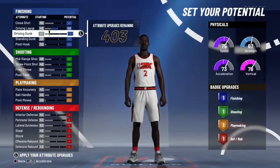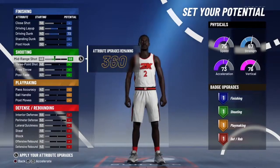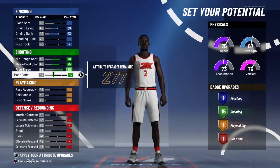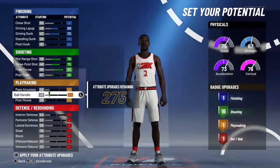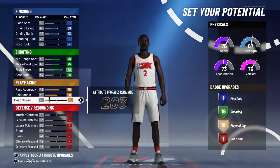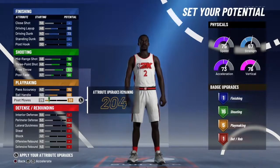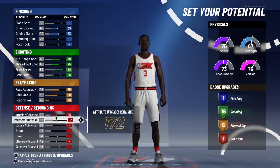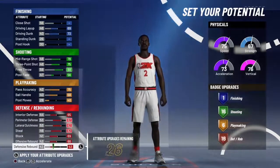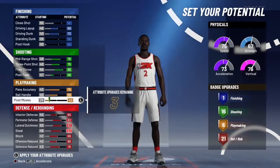Now what you want to do is max out the drop and y'all already know Kawhi can shoot. That boy a beast. Now look, bring this all the way up till you get 16. Max all of this out. Max this out till you get 6. Right there. Now max everything out right here.